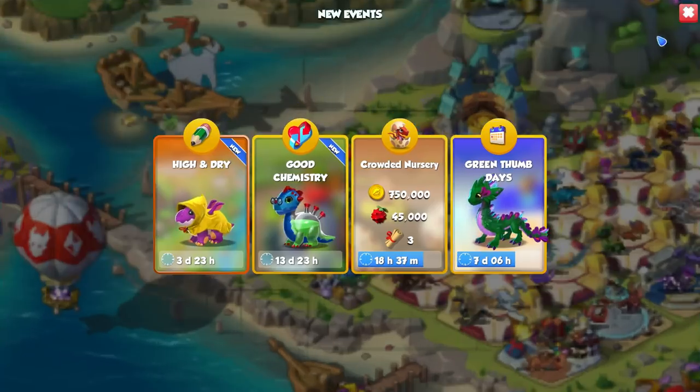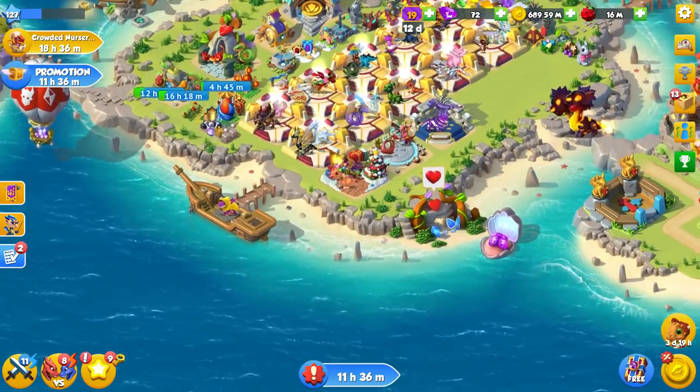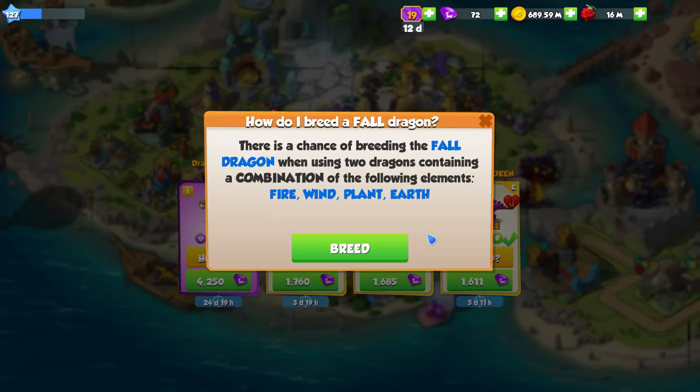When we have the dragon of the week and all of this going on at the same time, there is just so much breeding to do with so many possible outcomes. Breeding the school bus is going to be difficult, and you have to decide: do you want the chemistry dragon, the school bus dragon, the dragon of the week, or the breeding token dragon? We've also got the scribble dragon and the dragon of the month. DML is going absolutely insane at the moment.